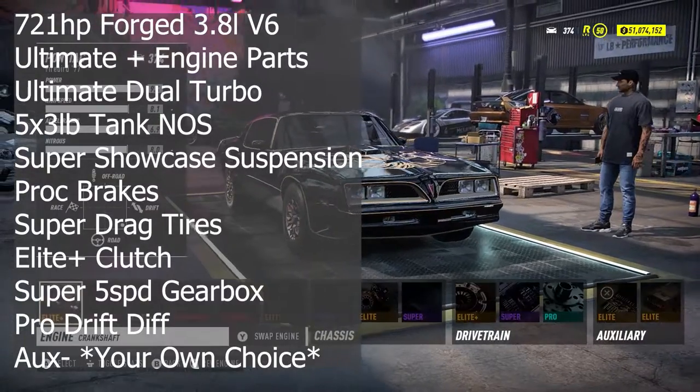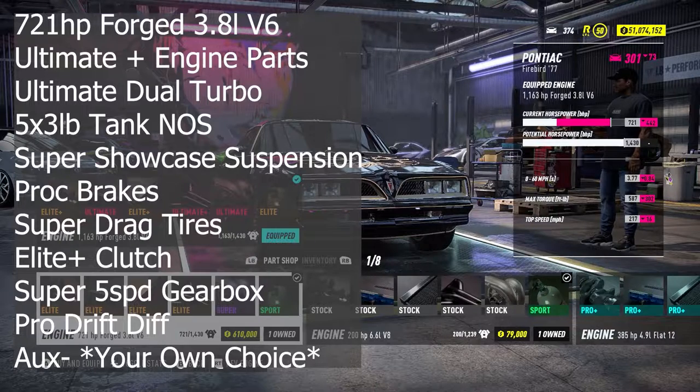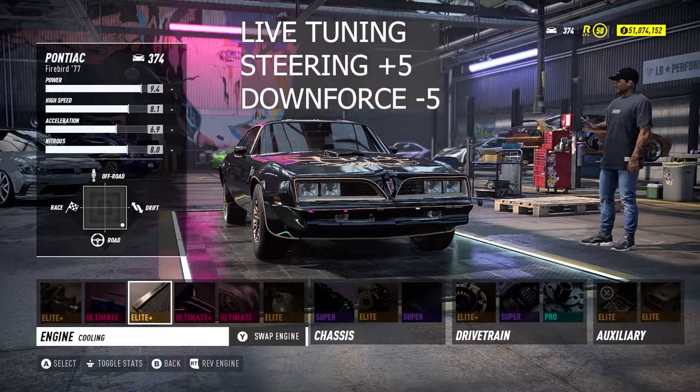So you start off with a 721hp forged 3.8-liter V8, which is the best engine available for this car. Of course, you put all the ultimate parts. I didn't grind enough for ultimate parts — I'm too lazy to grind it. I'm going to do it at some point on a livestream maybe.